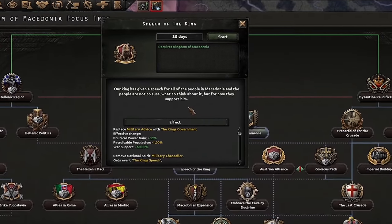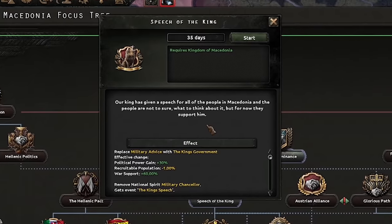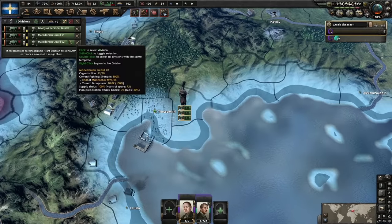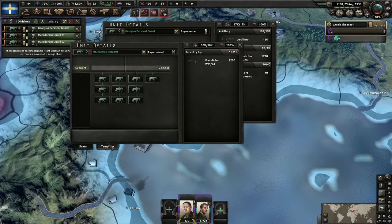Speech of the King: our king has given a speech to all the people of Macedonia. The people aren't sure what to think, but for now they support him. Plus-60 war support. Now that the king's speech has finished, we've found something out — he really likes horses. We're getting three beautiful horse divisions for free. Okay, two of them aren't very good, but this one is.